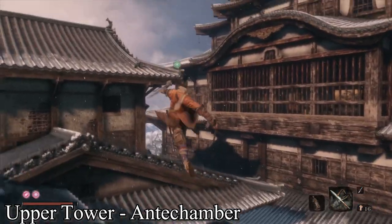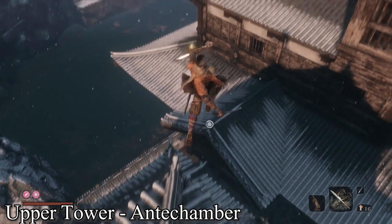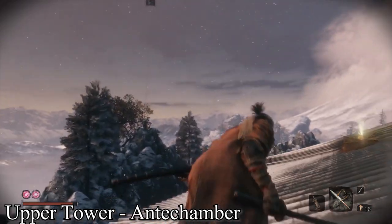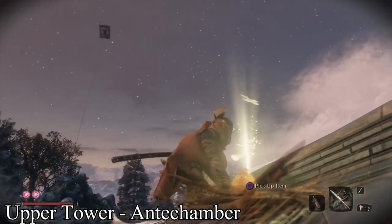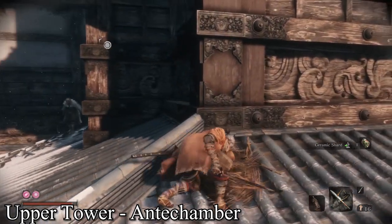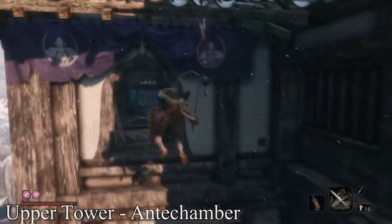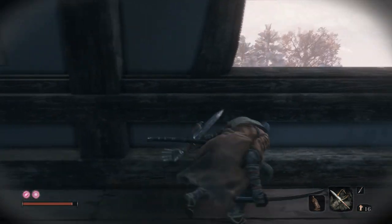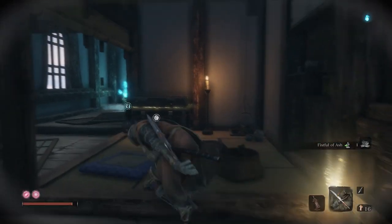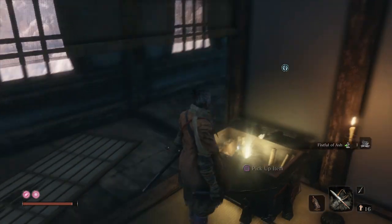This next one is further up in Ashina Castle — this is the upper tower antechamber sculptor statue. It's basically the first one you get when you enter the castle. This one is right as you come in. You can't miss it — it's in a big treasure chest. That's another Gourd Seed.